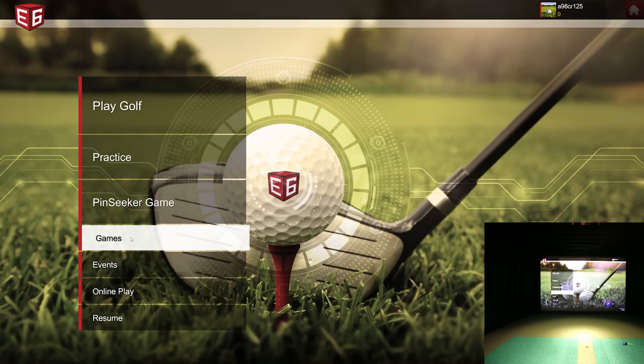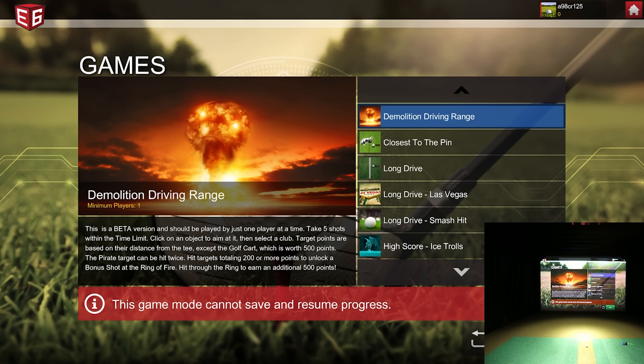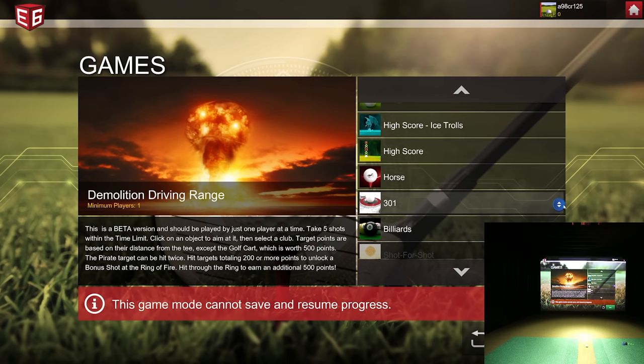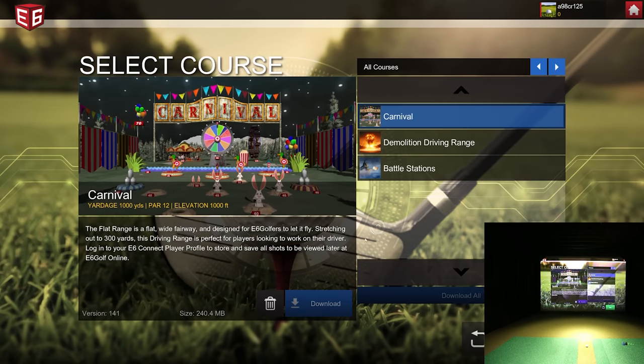Let's go to the software itself and dive right into the games section. After selecting my user, you'll see the Demolition Driving Range, which has a sub-menu inside of it with a lot of new games. There are new long drive games with new actual driving ranges. Under the Demolition Driving Range sub-menu, the games have some very unique features — the first is Carnival, next is Demolition Driving Range, and then Battle Stations.